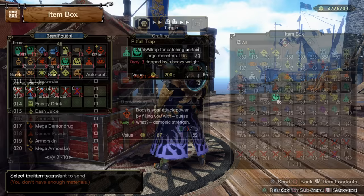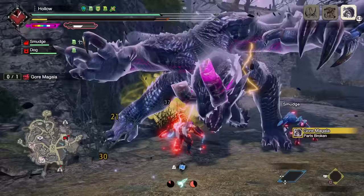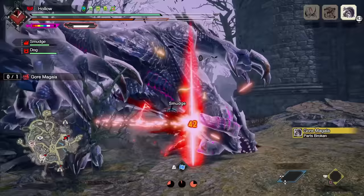To craft these you'll need some catalysts, which require bitter bugs and honey, and then either might seeds or adamant seeds for the demon drug or armor skin. I really strongly recommend having armor skin and demon drug on at very least every hunt. Next, always bring traps. These hold a monster in place, which is great when the monster is in rage mode or when you need to deal damage to an awkward spot like the tail — it's just a free burst window you shouldn't be ignoring.